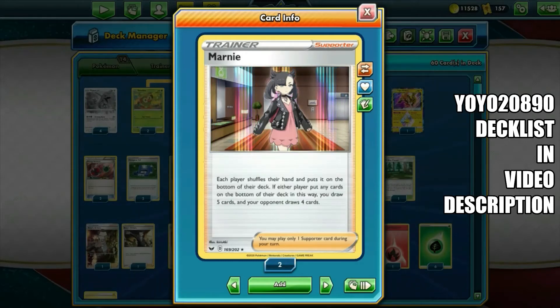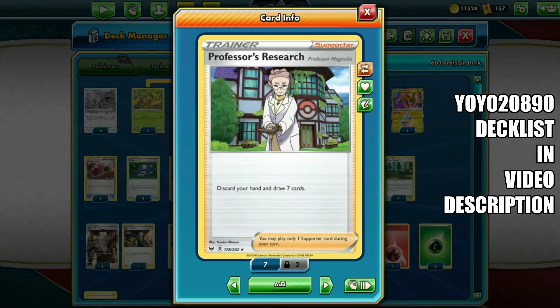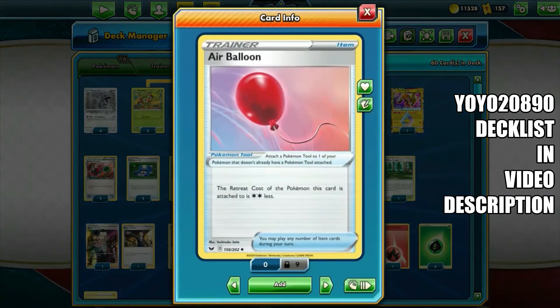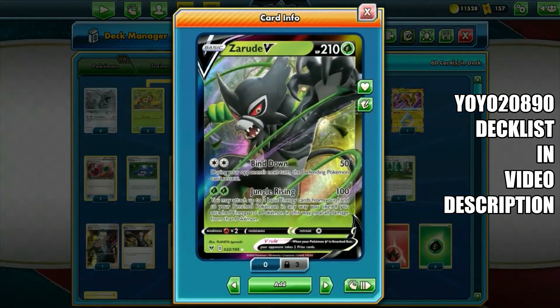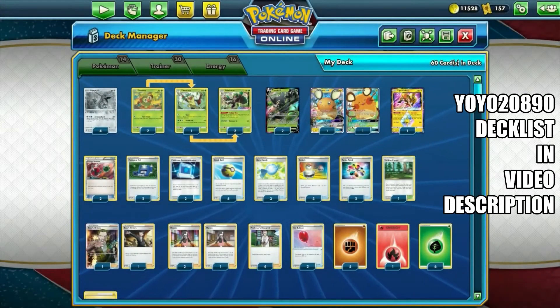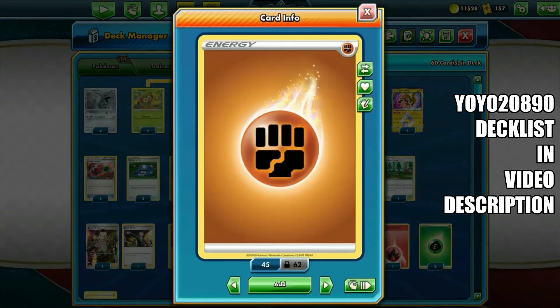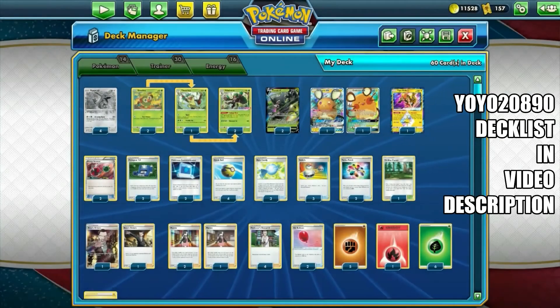Three copies of Marnie in case you are stuck with a dead hand — shuffle your hand into your deck and put it at the bottom, you draw five and your opponent draws four. It's a nice hand disruption card. Four copies of Professor's Research — discard your hand and draw seven cards in case you want a fresh hand. Two copies of Air Balloon, because Rillaboom has one Energy retreat cost and Rayquaza has two Energy retreat cost.